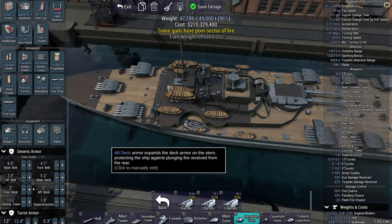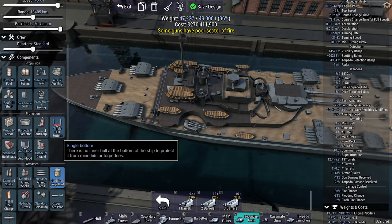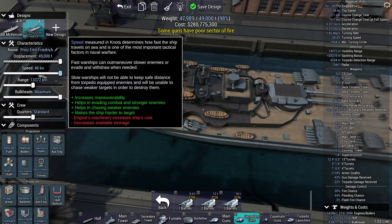There we go — 0.2. I still need to get the aft belt, a slight upgrade. And we can make it faster — 46 knots is doable.